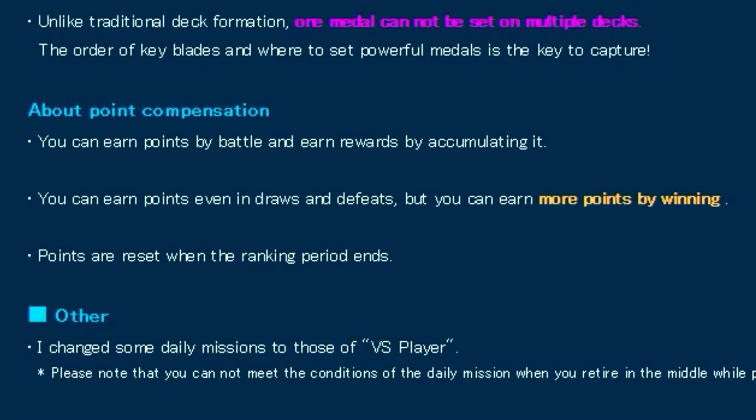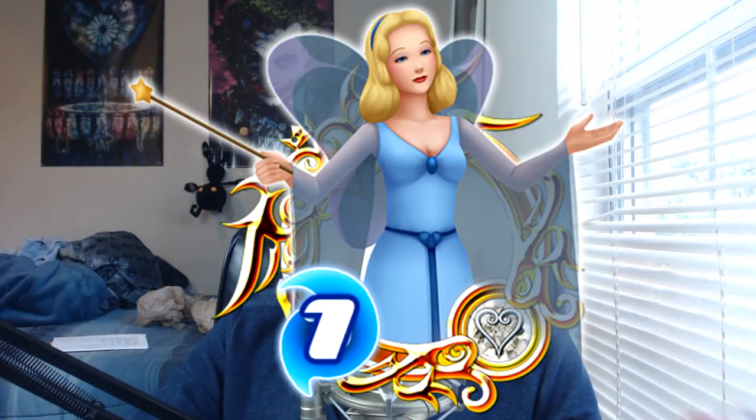They also mentioned you can earn points by battling and earn rewards by accumulating them. You can earn points even in draws and defeats, but you earn more by winning. Points reset when the ranking period ends. Basically, no matter what, you get points just by playing PvP. It's similar to a high-score challenge — the person with the most points reaches the highest rank. At the end of the month, since PvP lasts a month like Coliseum, you're rewarded gold, silver, and bronze tickets depending on your rank, which you use to get Blue Fairy evolution material medals.